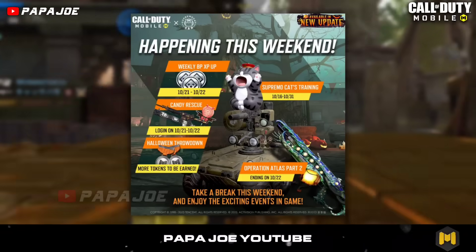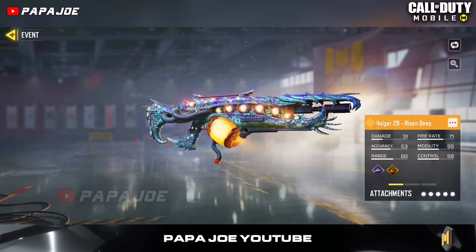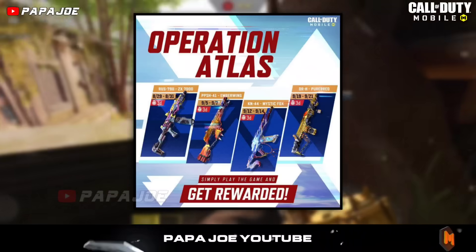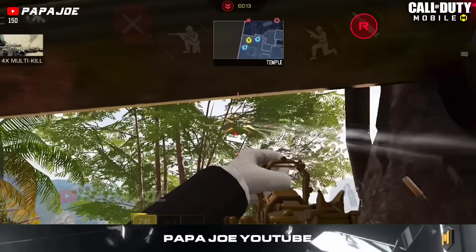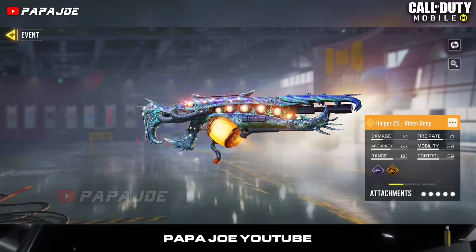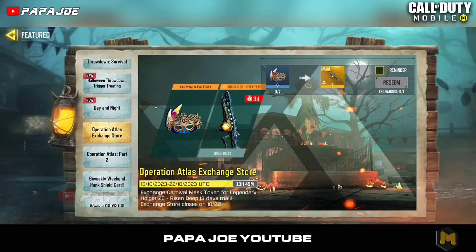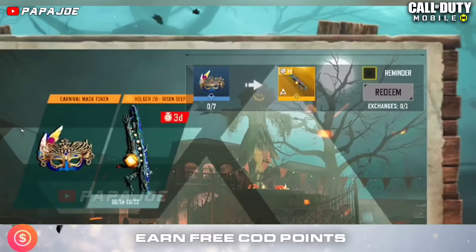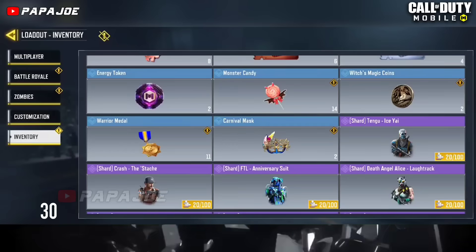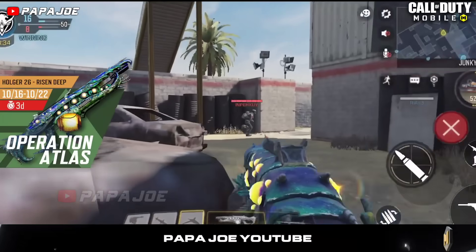In the new Operation Atlas event in Call of Duty Mobile Garena, every player has the opportunity to get a legendary weapon skin for free. After you already had the chance to unlock the legendary PPSH Emberwing skin, the legendary RUS-79 skin called ZX-7000, and the legendary KN44 Mystic Fox weapon skin as a 2-day trial version for free since October 16th until October 22nd, now from the same event you can unlock the legendary Holger 26 skin. To unlock it for free you need at least 7 Carnival Mask tokens, which you get by completing ranked matches — only 2 tokens per day — so you will have to play several days in a row.